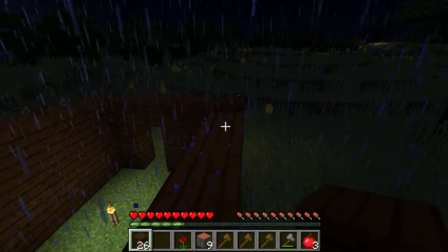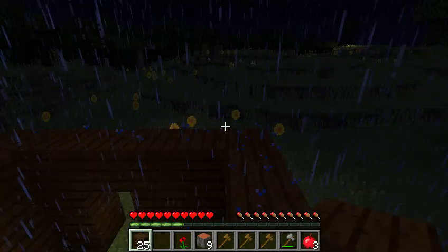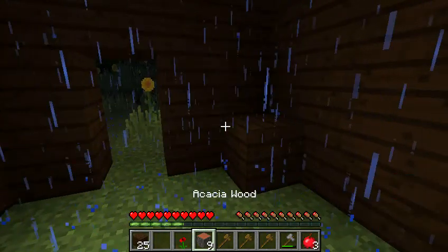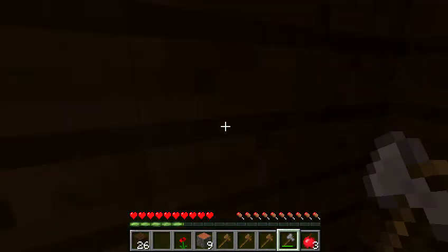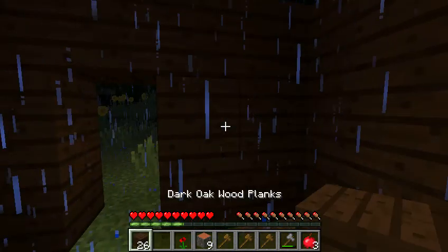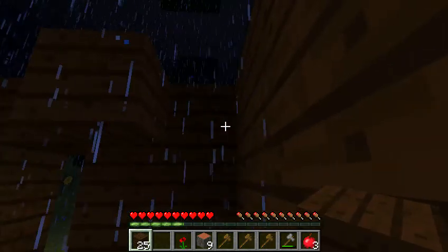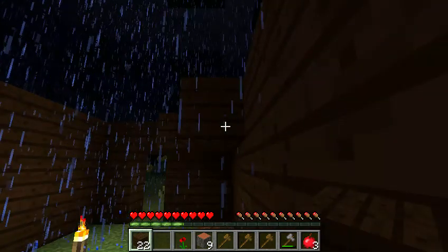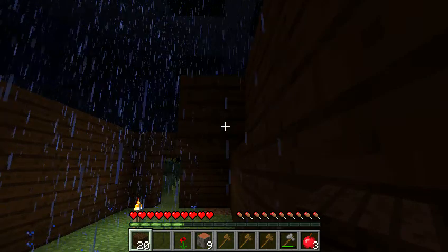So what we're going to do is put our dark oak right there. There's a torch as you can see right now. And then I'm just going to break this block. And now we're going to go and put our dark oak planks. I really don't like the rain.